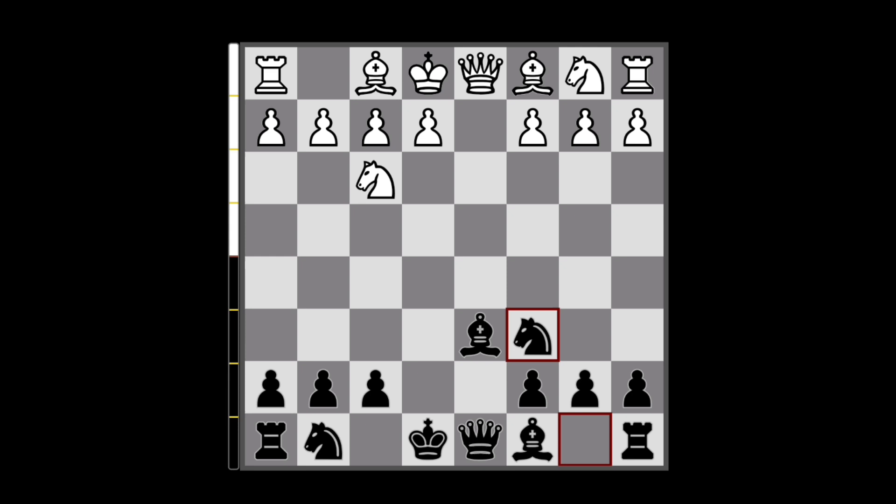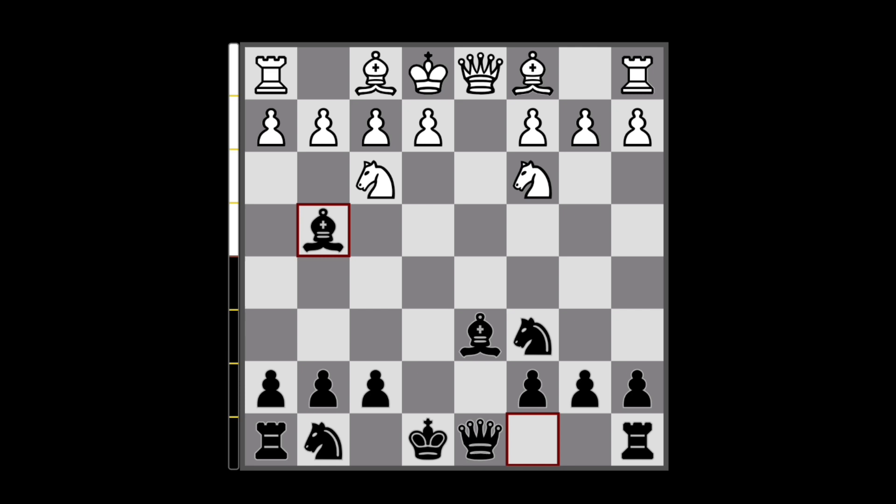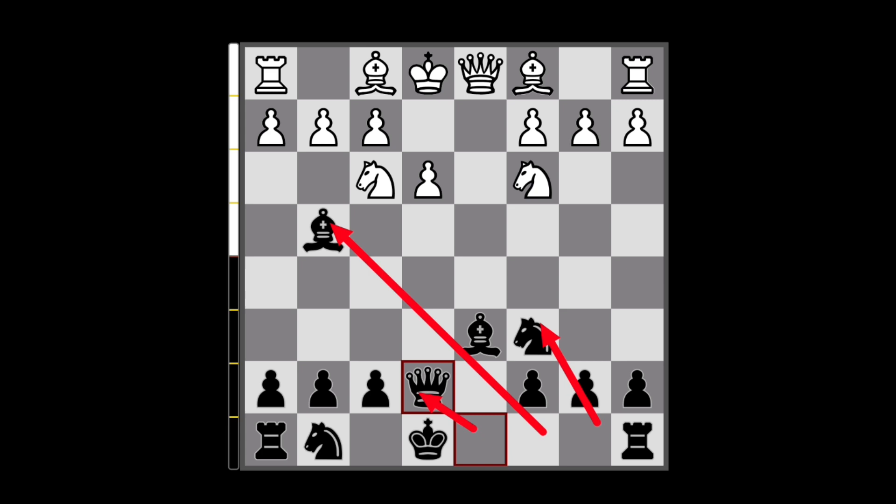Now we can bring our Bg4, and here they play pawn to e3, and we can play Qe7. So this is our main setup — to get these pieces out as quickly as possible so we can long castle as quickly as possible and launch an attack.